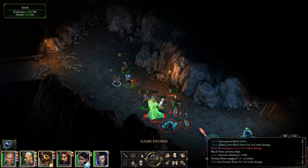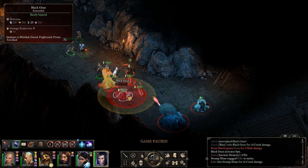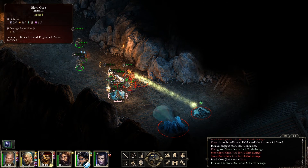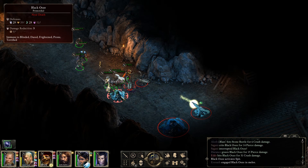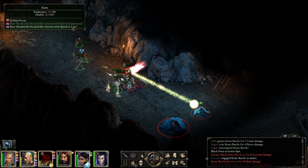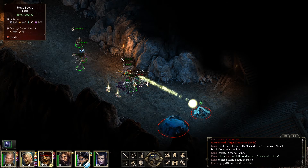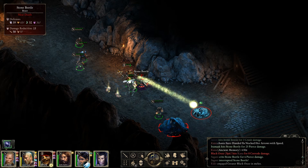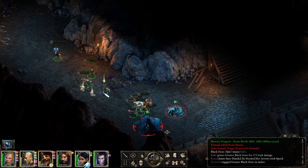I think this is a good spot to maybe lob a fireball out. You can't get a good shot. That was a nice one. You guys in the back line, tangle with that black ooze. Okay, it's down so attack the stone beetle. Can I use your second wind please? Now take the great up.